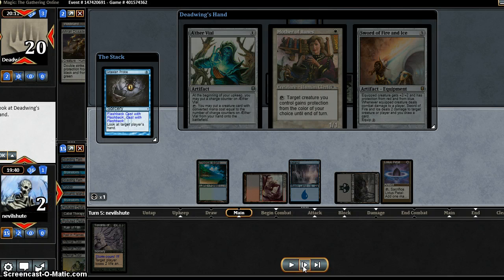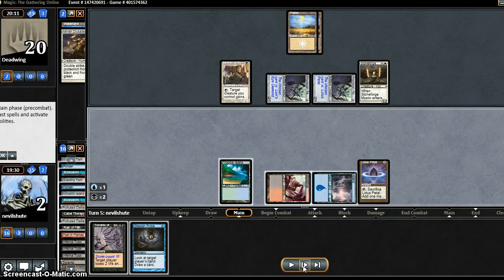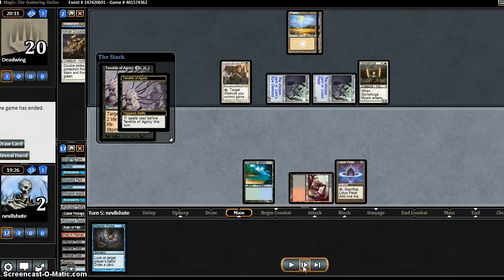We Probe for good measure just to see he hadn't drawn a Mind Break Trap or something — which I guess he would have used. We sacrifice our lands from the Rain of Filth and we win.